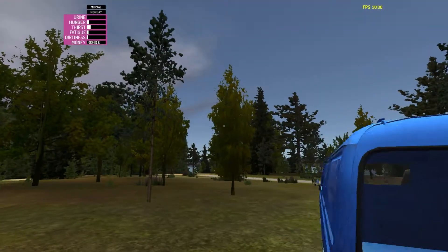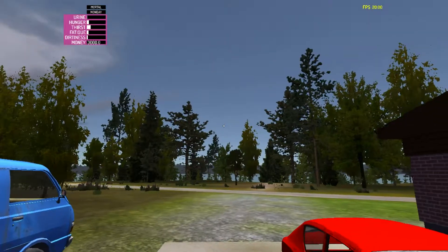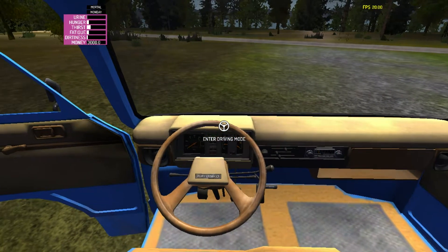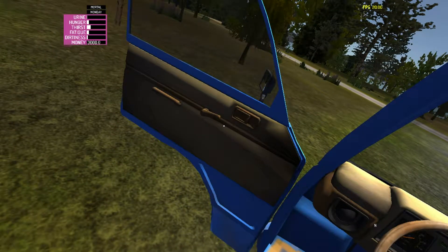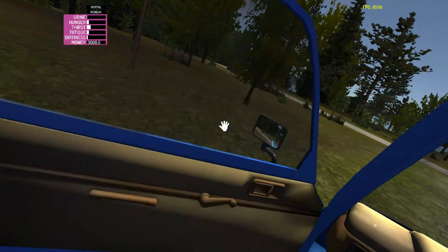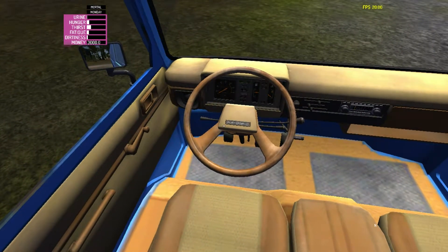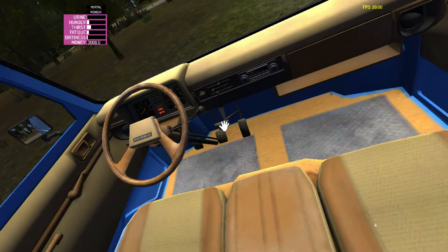Last time I played I died so easily, and it's going to probably be a recurring series where we'll have different lives. Our thirst and hunger are going up so let's head to town. Jumping in here — it says 'enter driving mode,' you just click Enter. I click Q to go over so I can close the door. All right, now let's start it — the ignition is over here. Since it's a diesel it needs to warm up. Once the top indicator light turns off, we can start it.